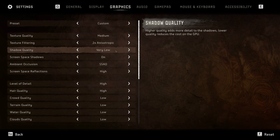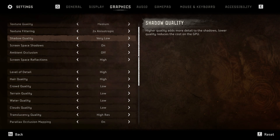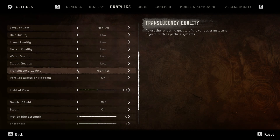Shadow quality must be set to Very Low, and lower the rest of the parameters as shown in the video. Most importantly, do not forget to restart the game after applying any graphics settings.